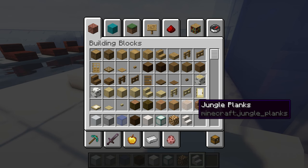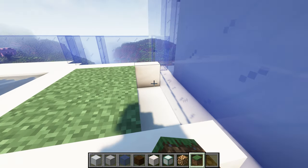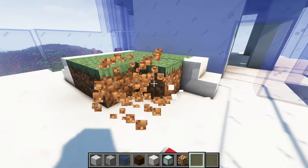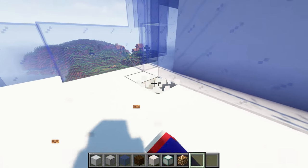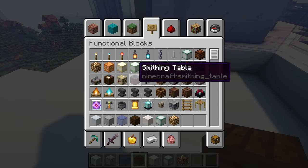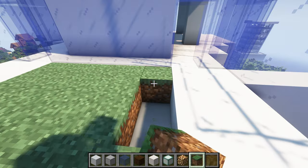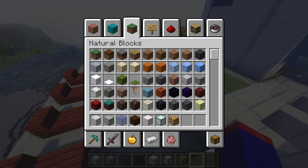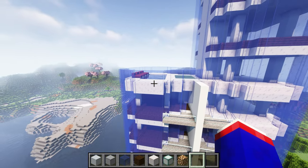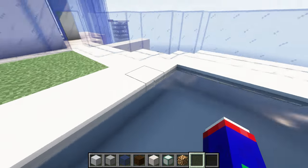Maybe get some greenery on the pool. How's that look? Nothing crazy. I know this is a little small and kind of cramped for space but you know — city living. It's better than not having anything up here. And then I had to bring up the little — it's a kiddie pool, okay, it's for looks.